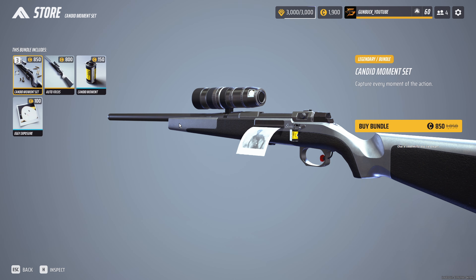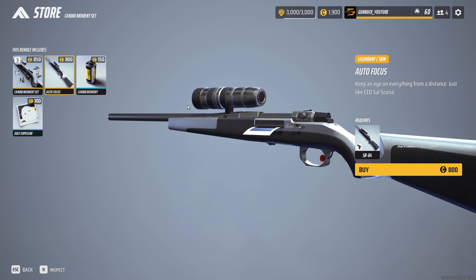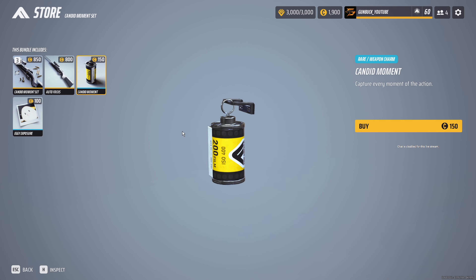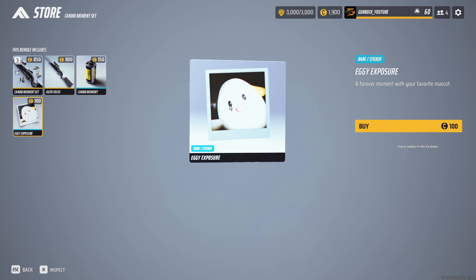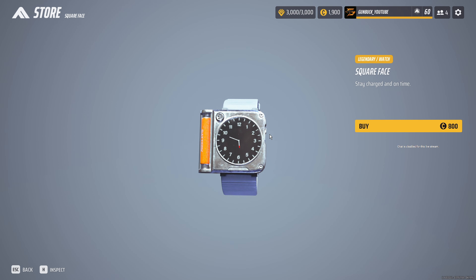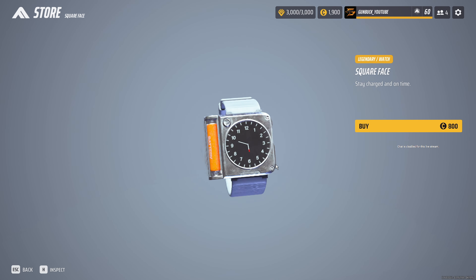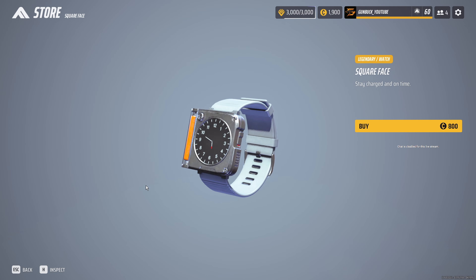They've also got a skin here for the sniper rifle — the Candid Moment set. When you blast people with the snipe, you'll get a kill-cam shot vibe. There's a little dangly thing, some old-school photography film, and a sticker called the Eggy Exposure, which is absolutely adorable. I'm not going to get this though. Take note that the whole bundle is 850. The reason I say that is because the next item on the store list is this watch, which is 800 multi-bucks on its own.